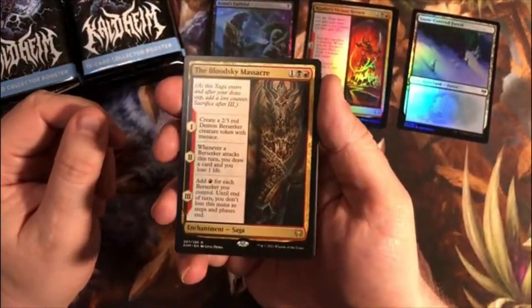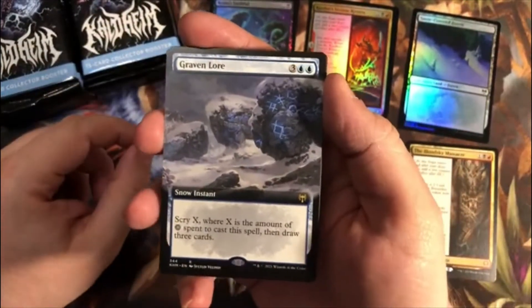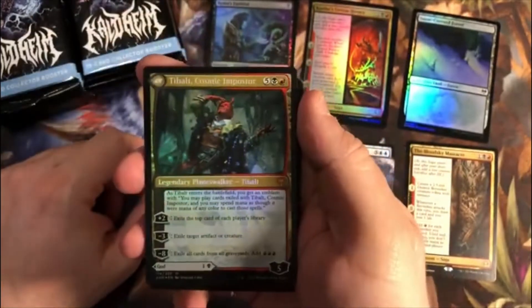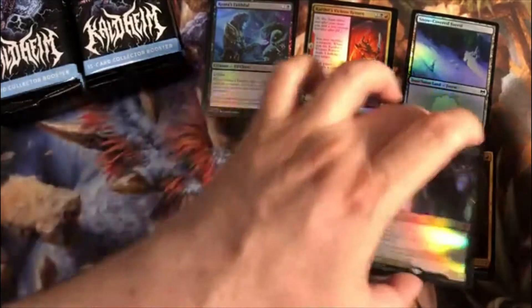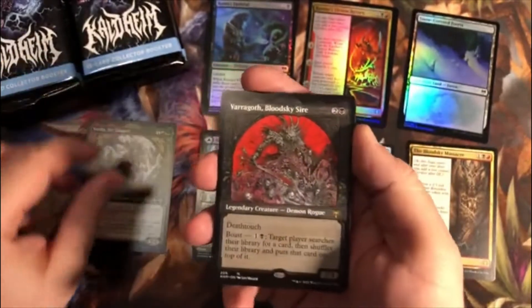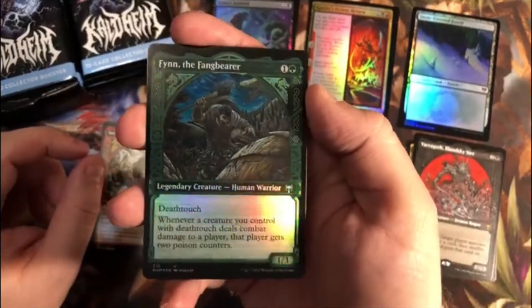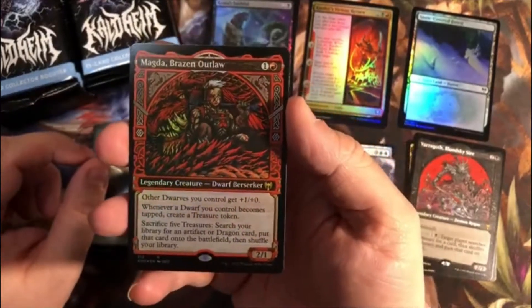Pack one: our first rare is the Bloodsky Massacre, followed by an Extended Art Gravenlore. A Foil Valky with T-Balt on the reverse — pack one, off to a good start. Svella for our Uncommon Showcase. Yarragoth, Bloodsky Sire for Showcase Rare. Finn the Fangbearer for a Foil Uncommon Showcase. And finishing off that pack, a Foil Magda Brazen Outlaw Showcase.